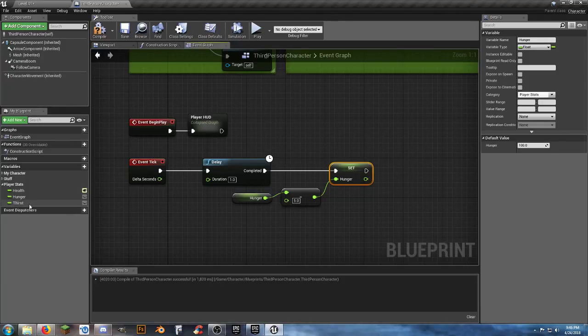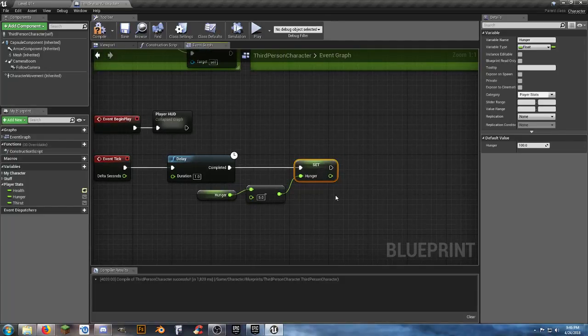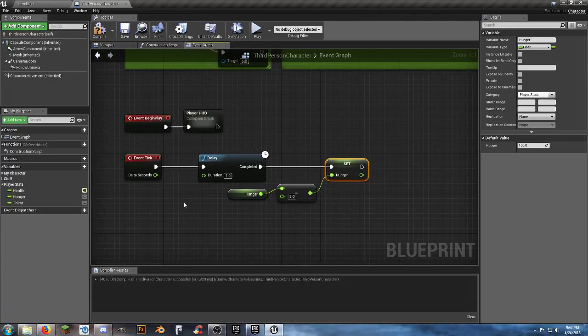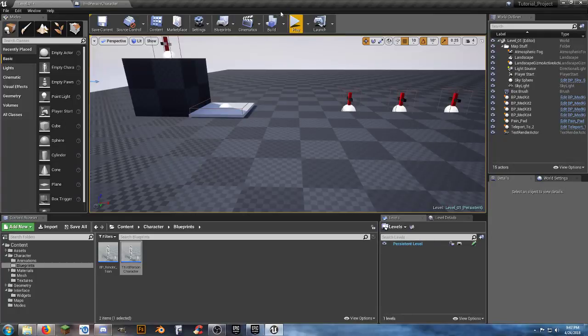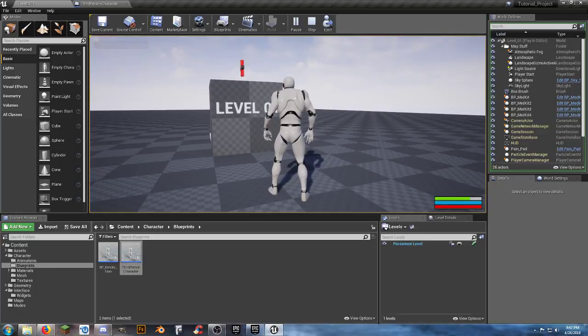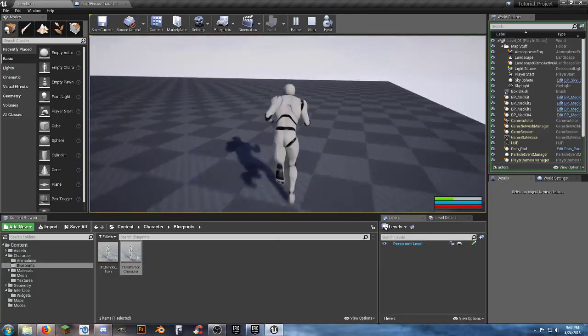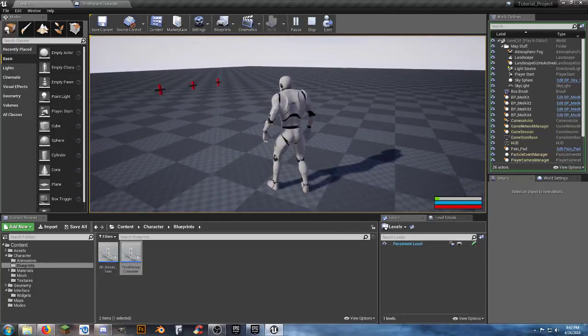I was dragging thirst in there every single time and you guys let me do it multiple times. So every second we're decreasing our hunger by five. Let's see if I actually clicked on the right one this time. Watch our hunger bar - helps when you're paying attention. There we go, our hunger bar is going down drastically, that's fine - we want to leave it going fast for testing right now.